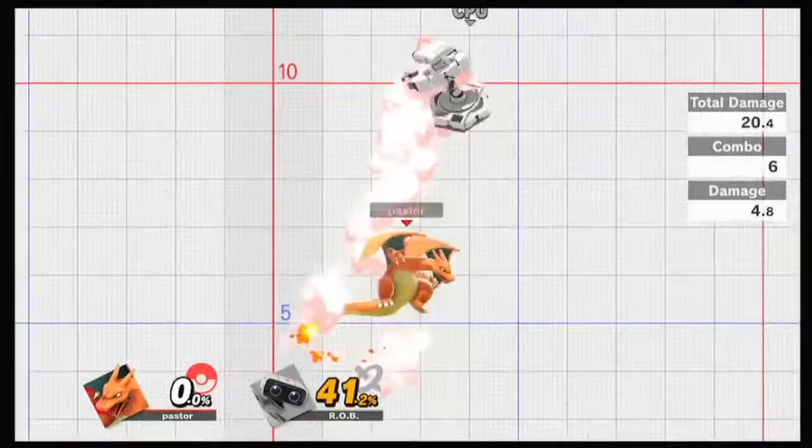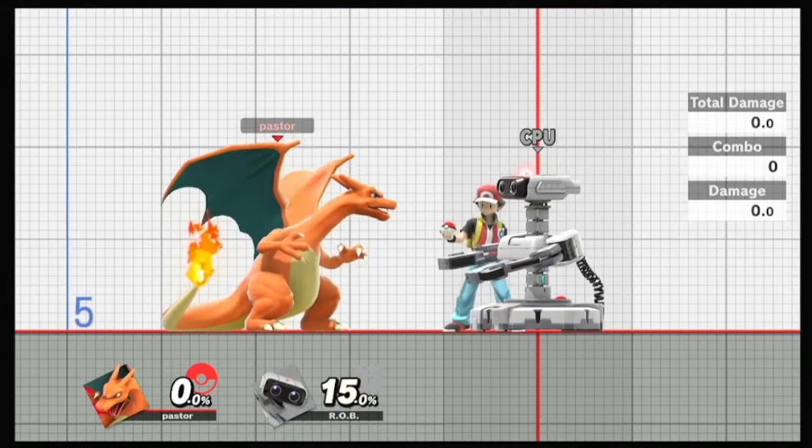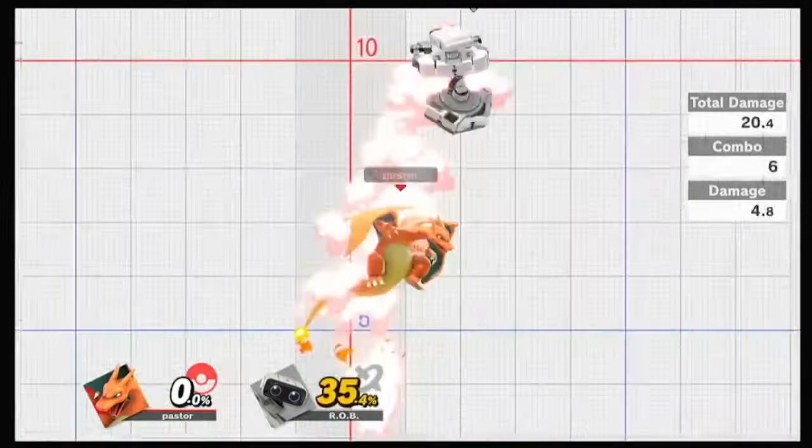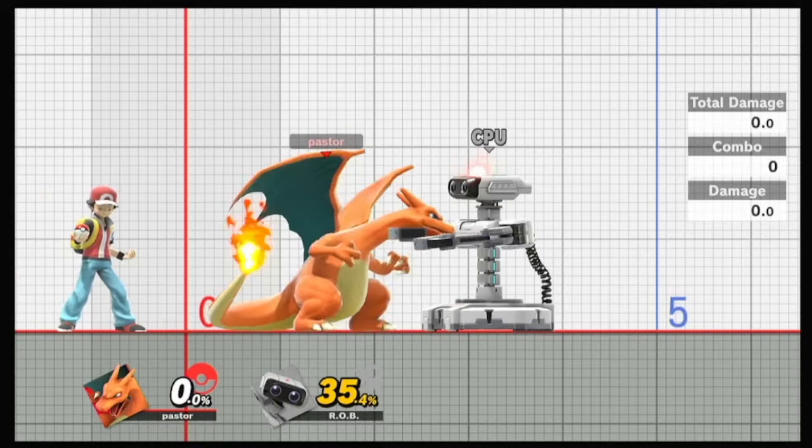You have down B, which is switch - I'm not going to do it right now. And then you have up B. Up B has a lot of invincibility at the beginning of it. So if you want to out-of-shield with this move, you can actually out-of-shield early when it's technically unsafe for other characters, and you will win out the trade. This move is so strong - does 20 damage. I think I kill characters like Pikachu close to 80 or 90%.